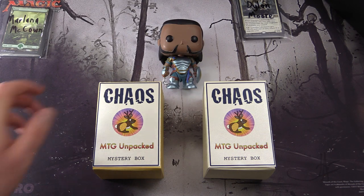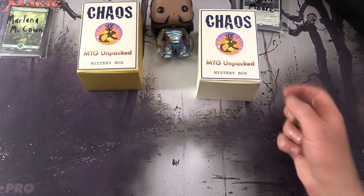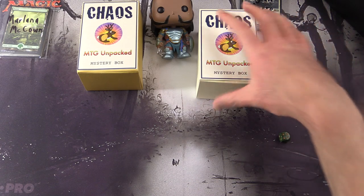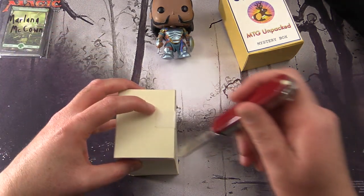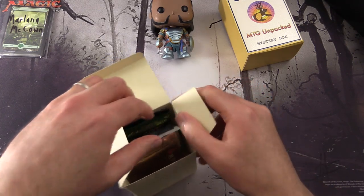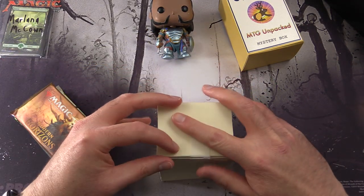Alright, so let's get stuck into it. We're going to roll one through three or four through six to see what Marlana gets. We get a four, so that'll be this one. And then Dylan will get the other one. Let's get stuck into it. Thank you for being a patron, Marlana. And we'll see what tasty packs we have today.